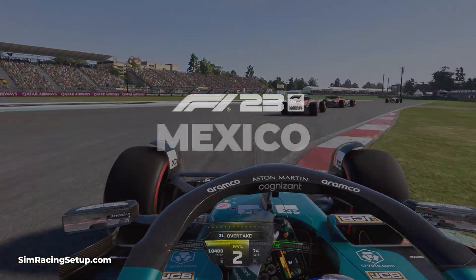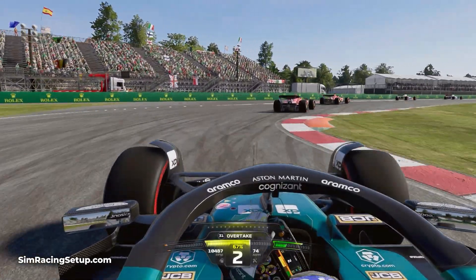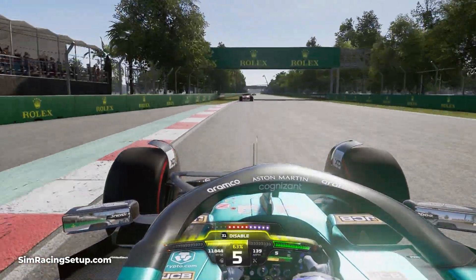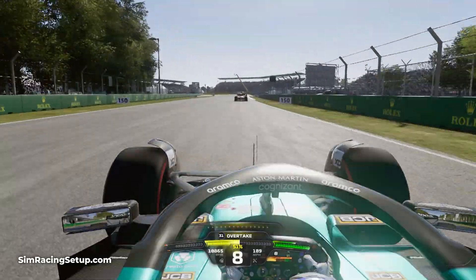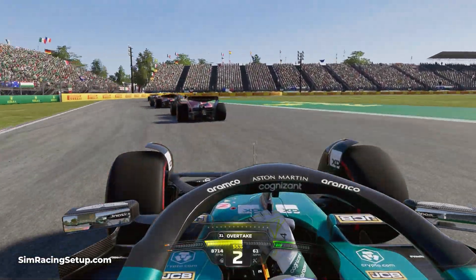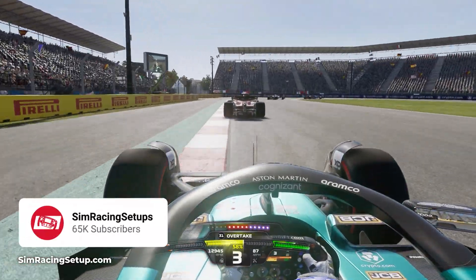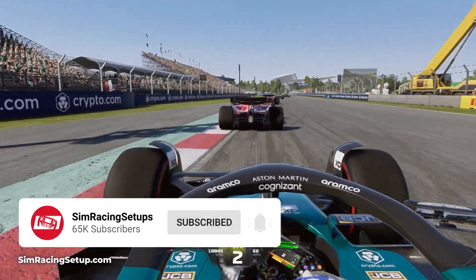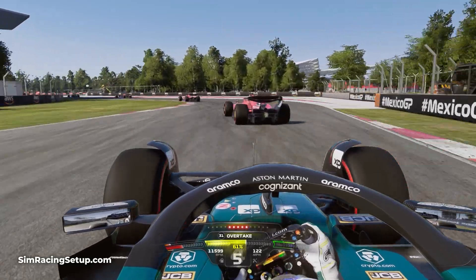Mexico is a really tricky track in F1 23, being both hard to drive fast and master, as well as being tricky to create a car setup for. The mixture of extremely slow 90-degree corners through the first sector along with the very fast sweeping corners in the middle sector really tests your car's balance in vastly different ways. Any car setup for Mexico will be a compromise, but the goal is to create a setup which performs as well as possible through each different sector. Easier said than done.